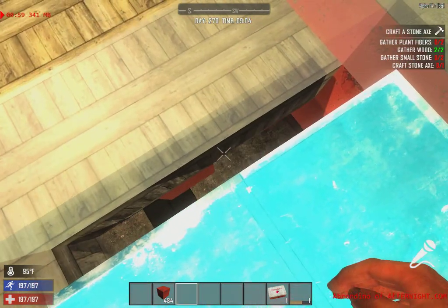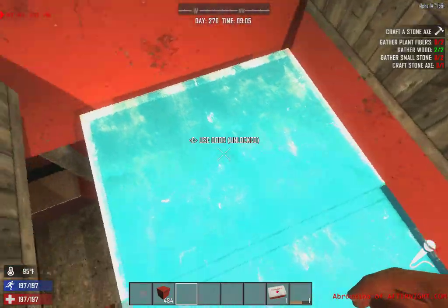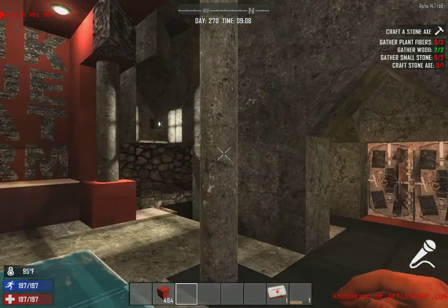It's a fancy way into your base — zombies can't get to it down there, so it's kind of a unique way into your base if you want to make one. Come over to the welcome center and check it out.